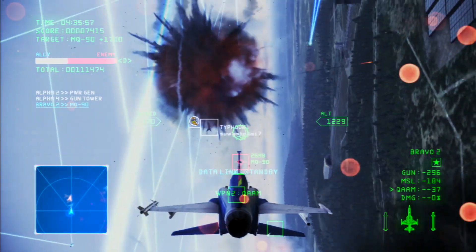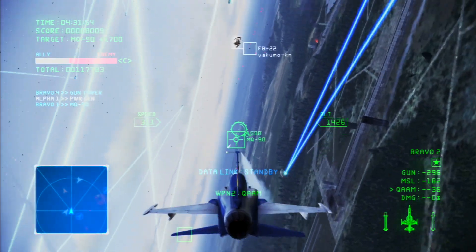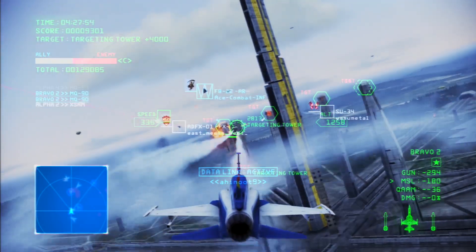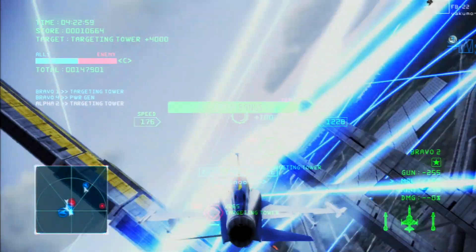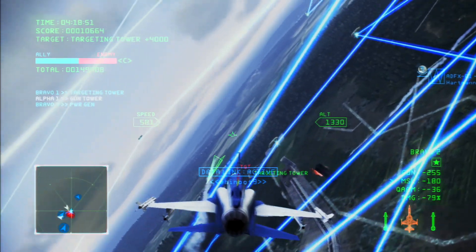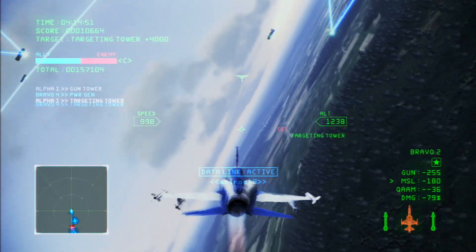Hold on. The radar has detected a large number of contacts. So just what kind of weapon is that thing? We need to destroy those lasers during your attack. Hurry up and analyze that thing. They're using reflective mirrors on their aircraft and trucks to reflect the lasers and keep us away. All units, you'll have to fly through that network of lasers.